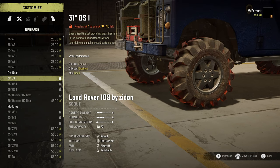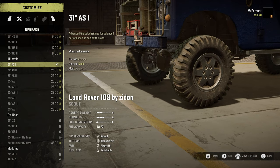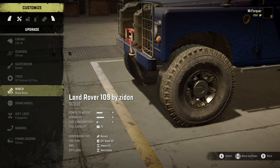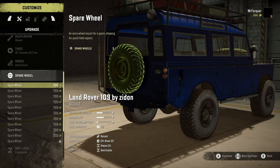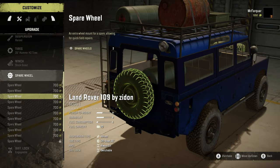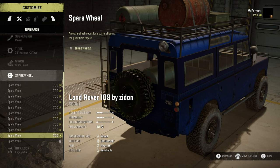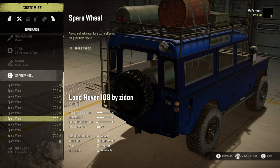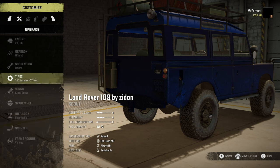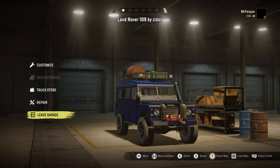So if we purchase those, we can sell our all terrains - 1,300 is what we've got. I don't think there was anything else we needed. Wheel parts would probably be pretty handy. But that'll do - that is us. We'll leave the garage.